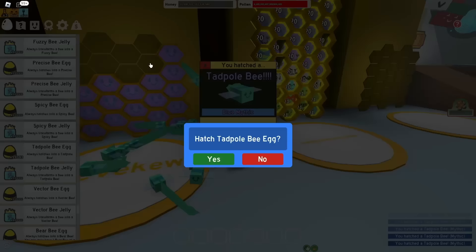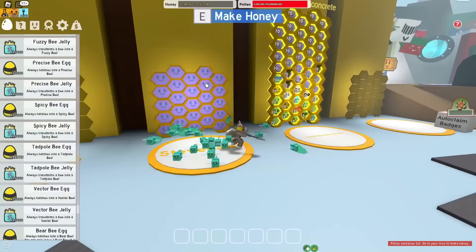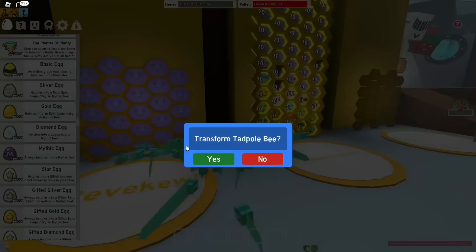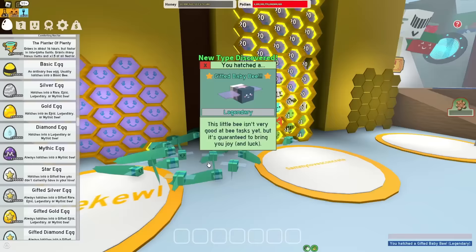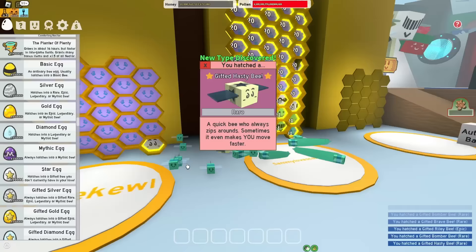I guess wish me luck, guys. And there we go, I got myself 25 Tadpole Bees. But there's only one problem — I literally only have one Bee Type, and to use the Red Cannon you need 25. So the only time in this video that I'm gonna cheat is to use some Star Rigs to unlock more Bee Types, but I'm obviously gonna return it back to the Tadpole Bee. Don't cancel me, guys. I'm just trying to make my life a little easier.